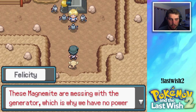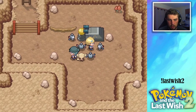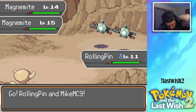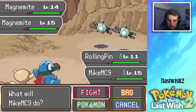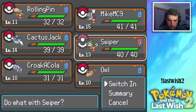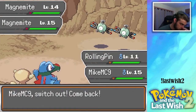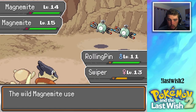These Magnemite are messing with the generator, which is why we have no power in the Rosewood Gym — help me take care of these Magnemite, would you? It's a double battle and they're level 15. We're gonna Sand Tomb that one and we're gonna switch into Swiper. Unless Crocolet — does Crocolet have a Fighting-type move? Nope. Let's go into Swiper.